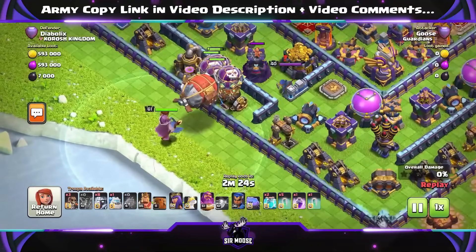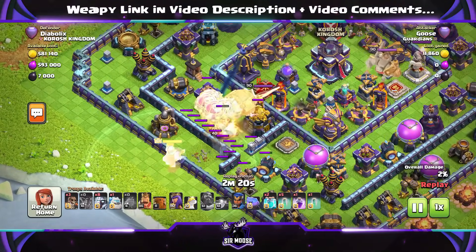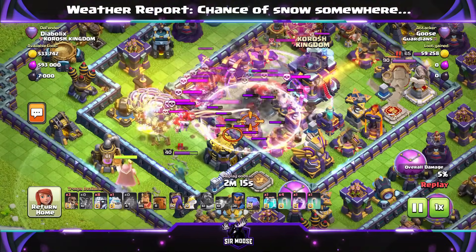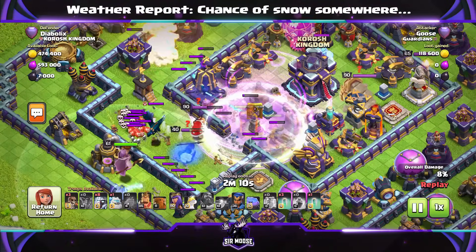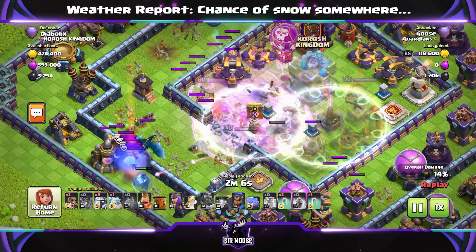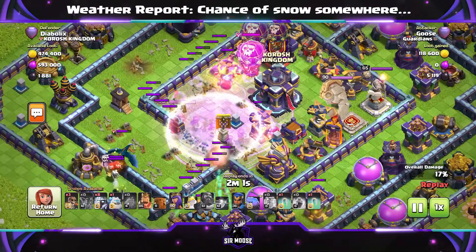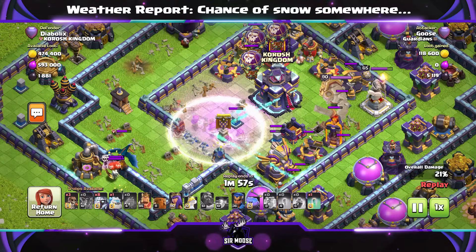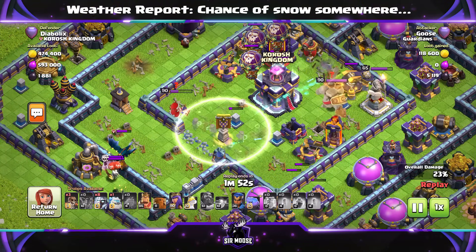On the left-hand side we've got the Grand Warden on air mode protecting the Battle Blimp, and we know what's inside the Battle Blimp - it's going to be Super Archers. They're so powerful and it is an attack strategy you need to learn. Then invisibility spell, clone those Super Archers in there, and let's see how much damage they can do. Core bases like this are very vulnerable to this sort of attack, and the Electro Titans are great as well because skeletons and clan castle troops don't stand a chance against Electro Titans.